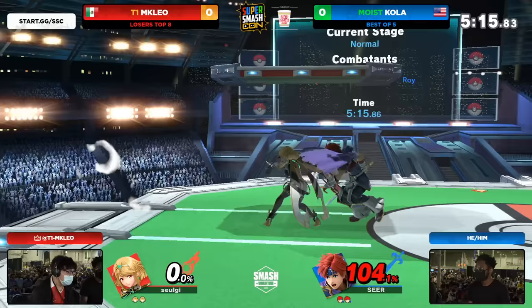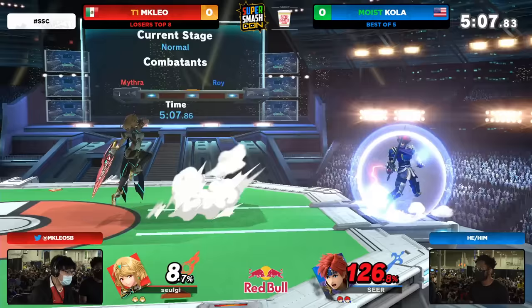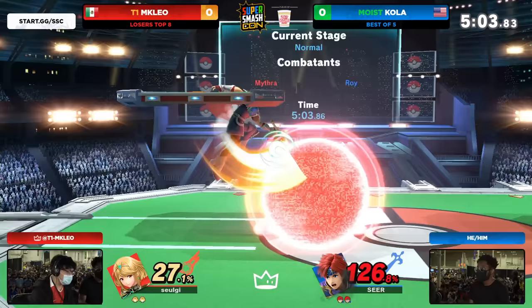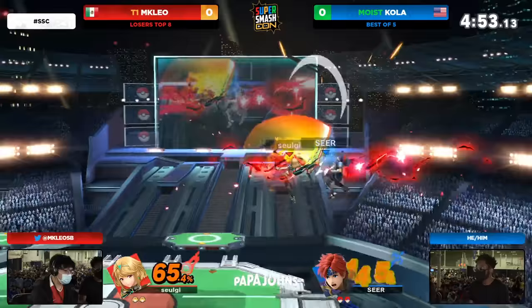Usually in situations like that, the up air is not enough to get the stock. So you want to scoop them up with the up B and then go onto the platform and have the explosion off the platform — that can usually get them off the top. But Kola with the DI mix-up, and I love the punish. Kola didn't come in with no willy-nilly punish — forward smashing you for that. Cross stage, I don't care if Pyra's out here, you're done. Not the only one that's got fire on their sword. Leo's not going to give the jump, so he makes the swap into the immediate up air to catch the landing.